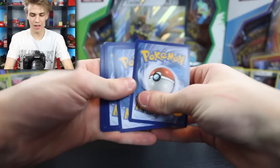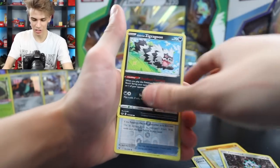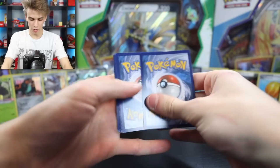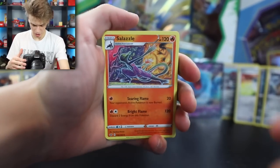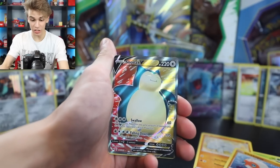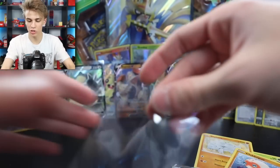Let's run it back. Rhyhorn, Boltund - Holo this time. About time. Super Holo. And a Snorlax V - another one! Another Snorlax V added to the lot. There are so many Snorlax V cards - there's tag teams, so many different versions. That one's all colored and looks really cool. At least we got a V - our luck is coming back here.